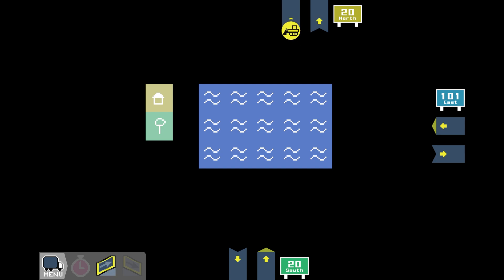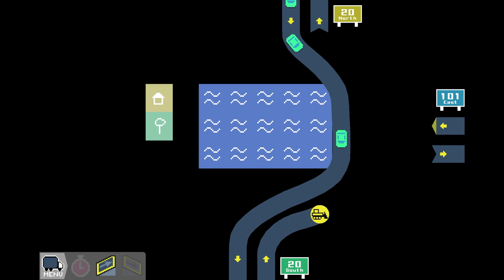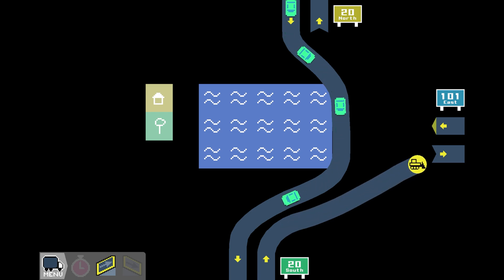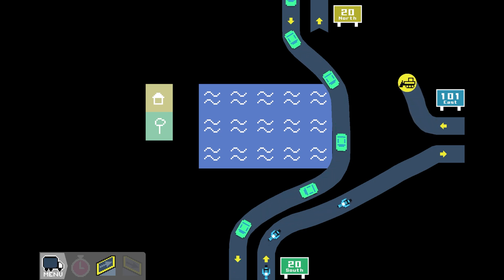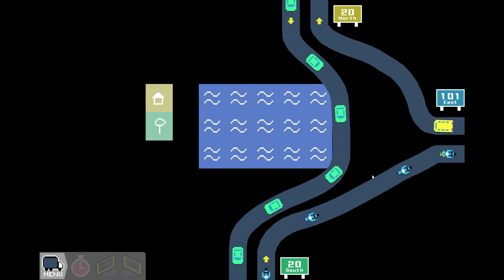So let's take a look. With 20 North, we need to come down and we need to build these roads here as smooth as possible. Our paint shuttle way here is relatively short, so every single millimeter counts in this one. And with 20 South, we're going to come up and we're going to come straight over to 101 East. And then with 101 East, we need to come out, come up, leave a little bit of space, and into 20 North. There we go.